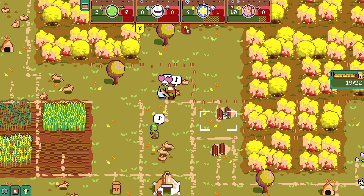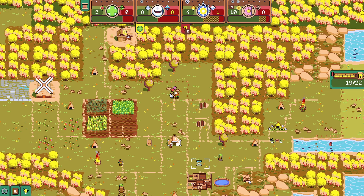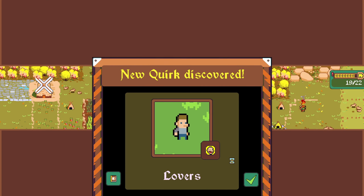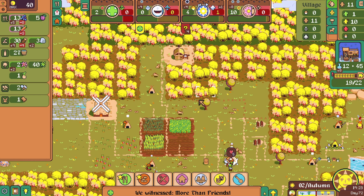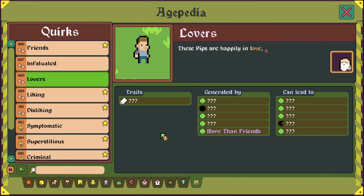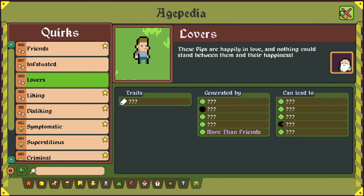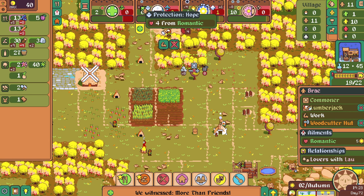Two pips are romantic for five days, and Bray and Lau are now lovers. Brilliant. Traits of Earth — new quirk discovered. Let's have a look at that. Lovers with Lau: these pips are happily in love and nothing could stand between them and their happiness. More than friends — can lead to lightning apparently. Plus four for romantic — that's excellent!